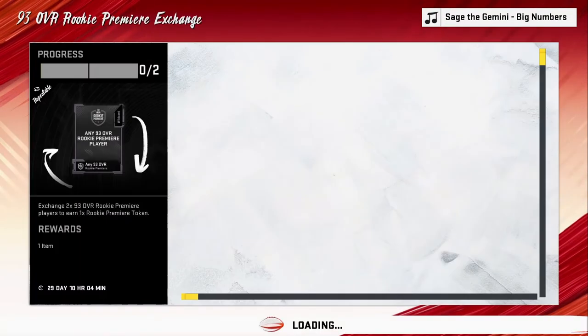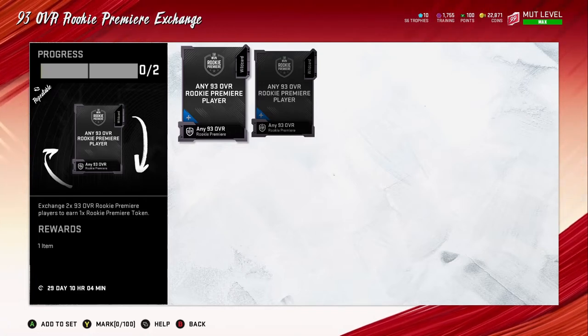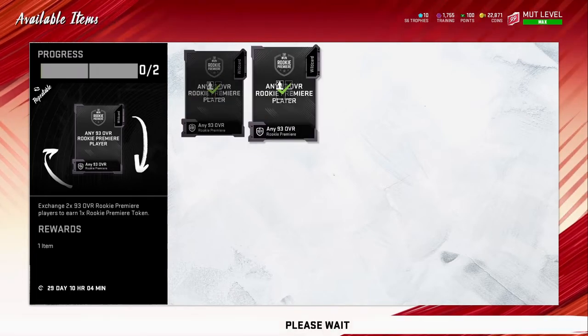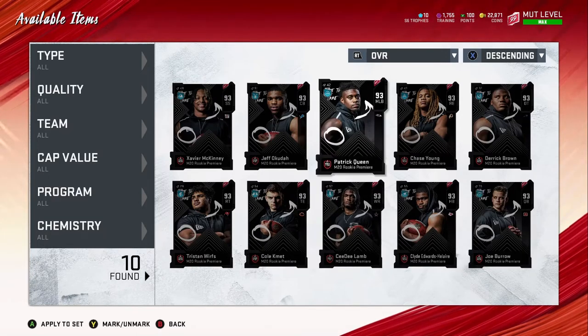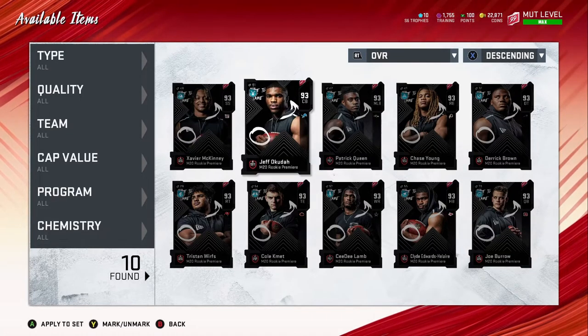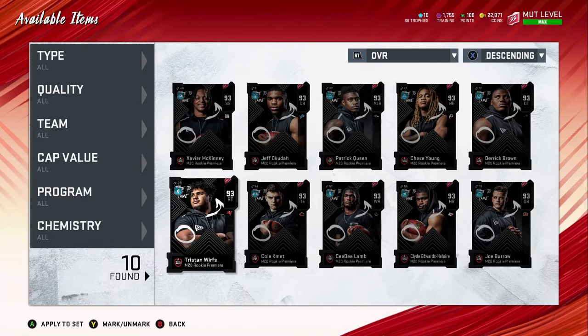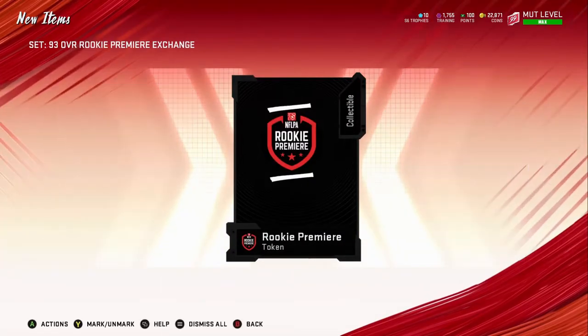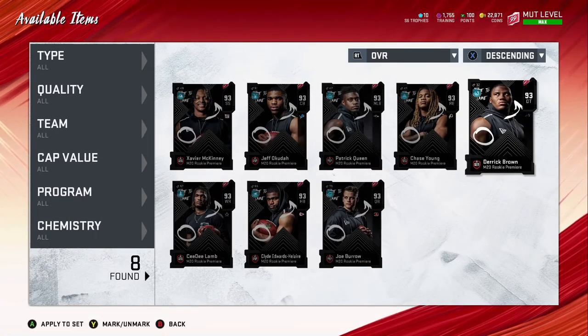We have about six tokens right now all together — five from the All-Pro rewards pack and then six more we're getting from the solos. I'll probably end up keeping two of these players: I need a halfback right now for my squad, so I'll keep the halfback, and I'll probably keep someone else — maybe a strong safety. We'll skip the middle linebacker since we're going to make one. I'll go ahead and do these solos to get that token.